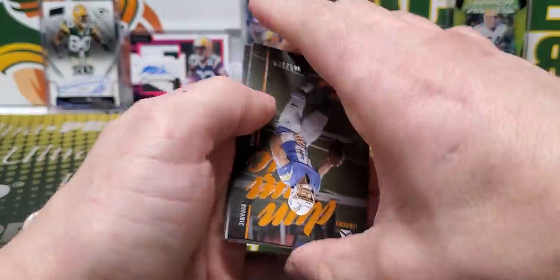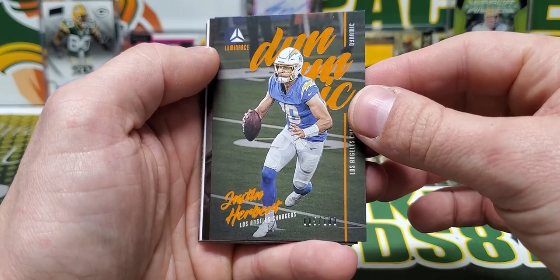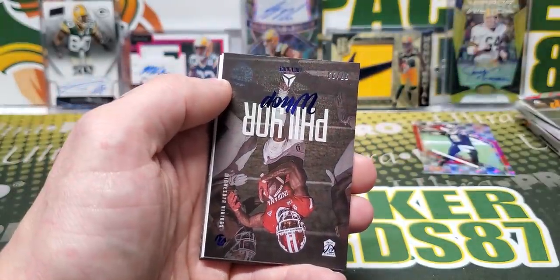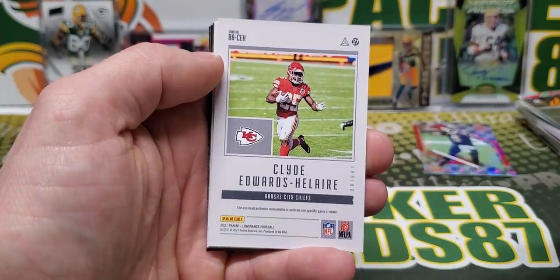Just picked a random pack, wasn't really paying attention. Out of 100, Justin Herbert — that is nice. Orange Dynamic out of 100, Justin Herbert. That's sweet. That's going in the good pile. Wap Fillier out of 99. Clyde Edwards-Helaire. It's just going to be the jersey card.